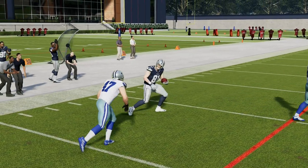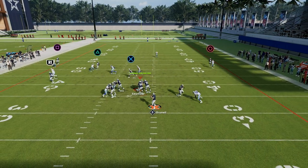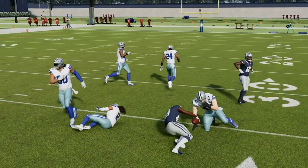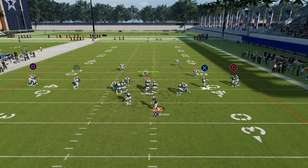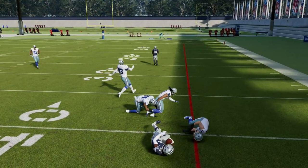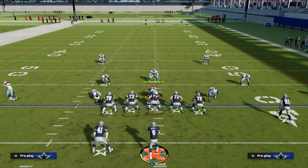This is how you run the shallow cross concept out of the Air Raid. You can also drag Daniels — he'll still be solid. But if you drag him, you can guard two routes at once, which means the running back flat becomes kind of pointless. In that case, I'd block the running back instead. If you know you're going to drag Daniels, don't put the running back in the flat, because you don't want them to be able to guard two routes at the same time. If you want to get my entire Air Raid offensive e-book, join the Patreon — the link is in the description below. Ten dollars gets you access to all of our Madden 23 offensive and defensive e-books.